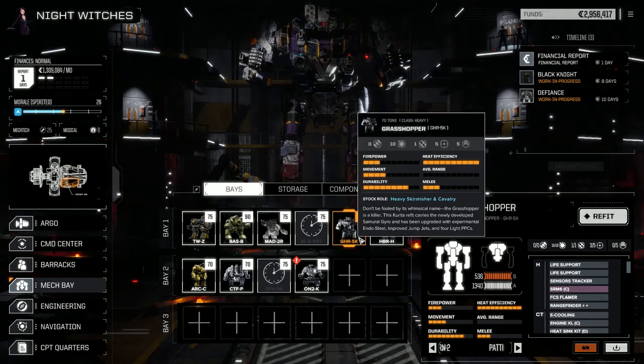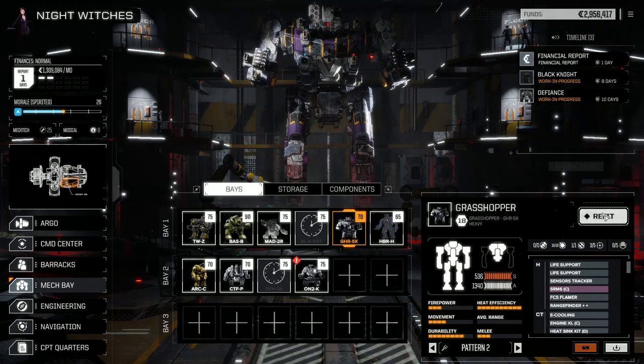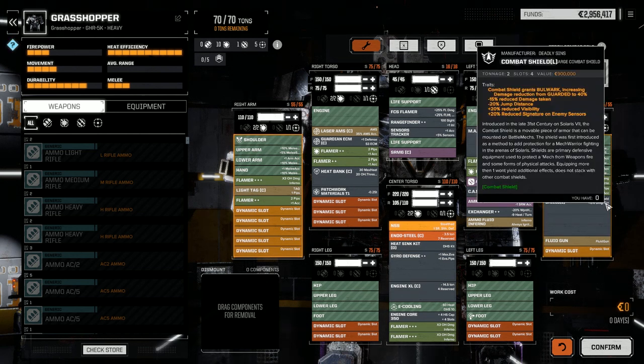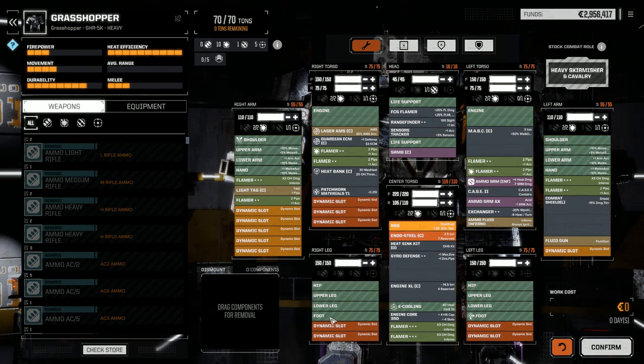The Grasshopper - we haven't touched this thing in forever. It's a little different. We had tons of empty spaces before and switched a few things around. We pulled the melee gear - we weren't using it in melee at all. Someone said it was a bad idea to put melee stuff on this and they were 100% correct, because we never ended up using it. So I pulled off the claws from both arms and the lower leg melee actuator.